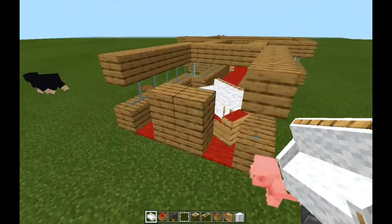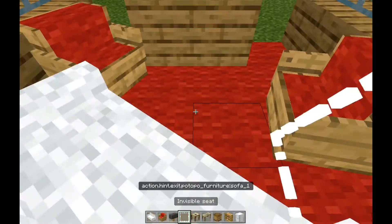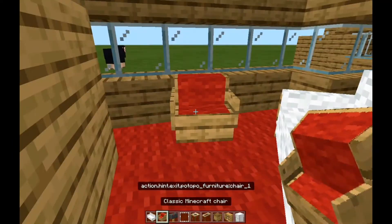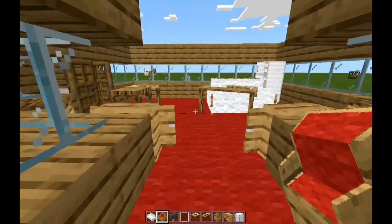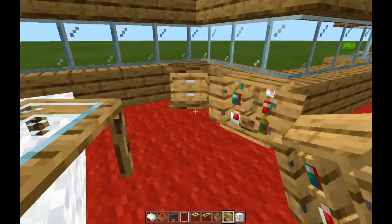We have the sofa — if you can see here, it's this white thing. When you right-click on it, you can sit on it. It's still the same as the classic Minecraft chair, which is pretty classy if I do say so myself.